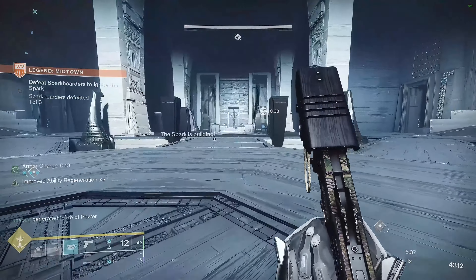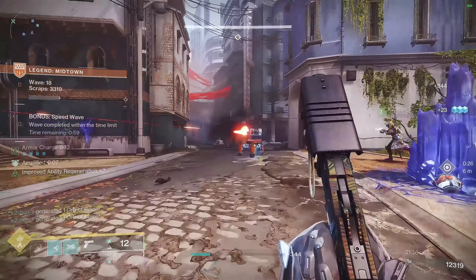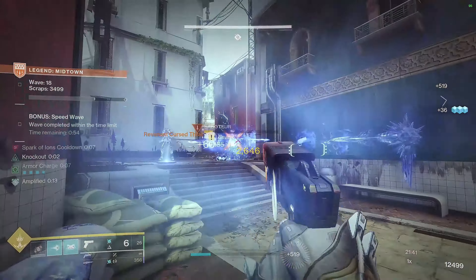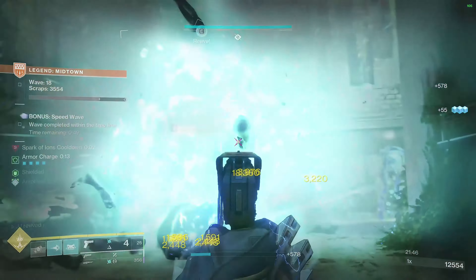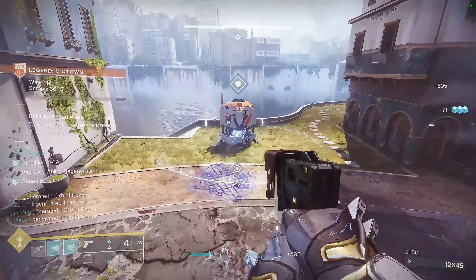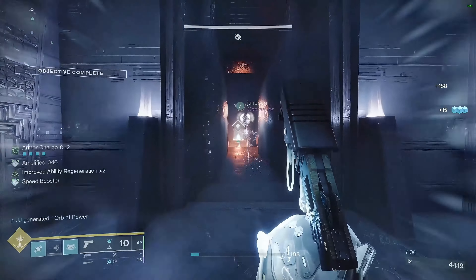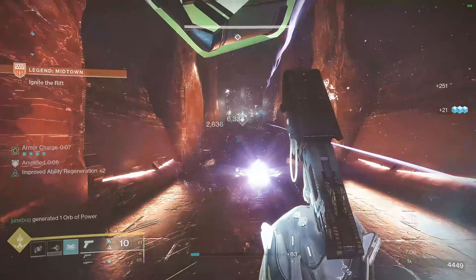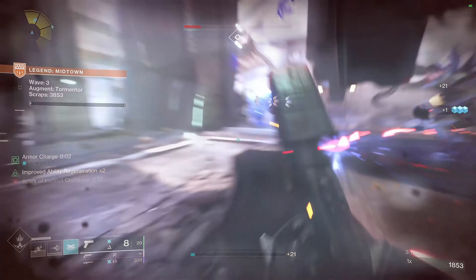Knockout will also start health regen and make you amplified. For our fragments we'll be using Spark of Ions — defeating a jolted target creates an ionic trace. These ionic traces will help with our ability energy, so this is very important so we can get our grenade and melee back as fast as possible. Our second fragment is Spark of Shock — your arc grenades jolt targets. Not only will our grenade be blinding targets but it will also be jolting targets, which is good with overloads and unstoppables.